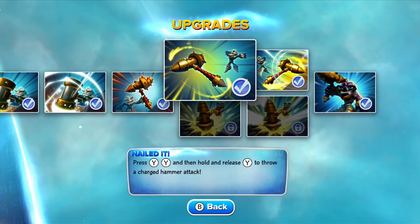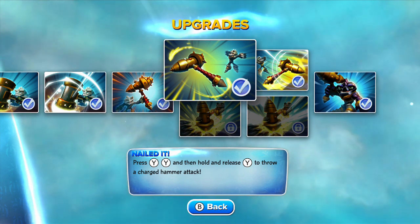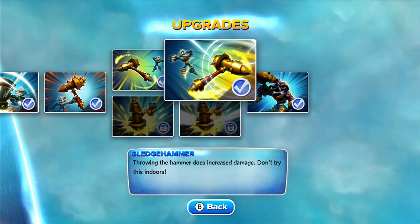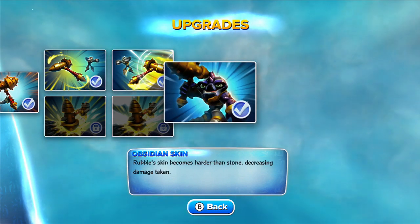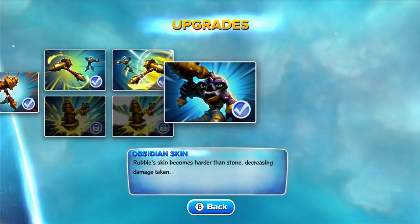We've got Nailed It! — press Y, Y, then hold and release Y to throw a charged hammer attack. It's really awesome. Then we've got Sledgehammer — throwing the hammer does increased damage. Don't try this indoors, kids. And the Soul Gem that makes him black: Obsidian Skin — Rubble's skin becomes harder than stone, decreasing damage taken.